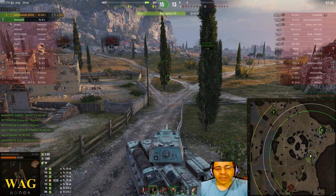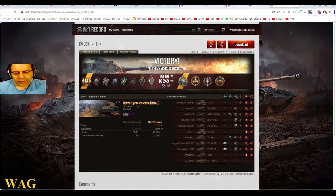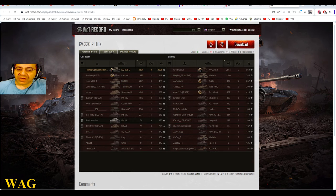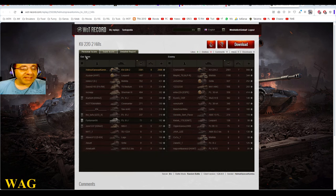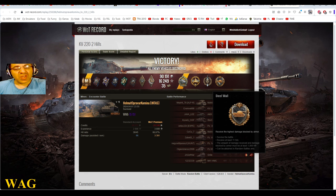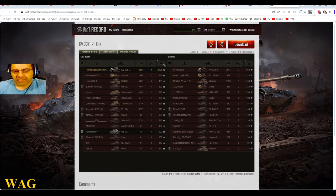Let's see if he got any invisible damage from blind shots. I don't think he did. So 3,391 total. Look at all those medals — holy crap! Ace Tanker, 3,391 damage. Fire, Perfect, Sharpshooter, Shellproof, Master Gunner, Dualist, Bruiser, Hog — and Radley Walters for nine kills.